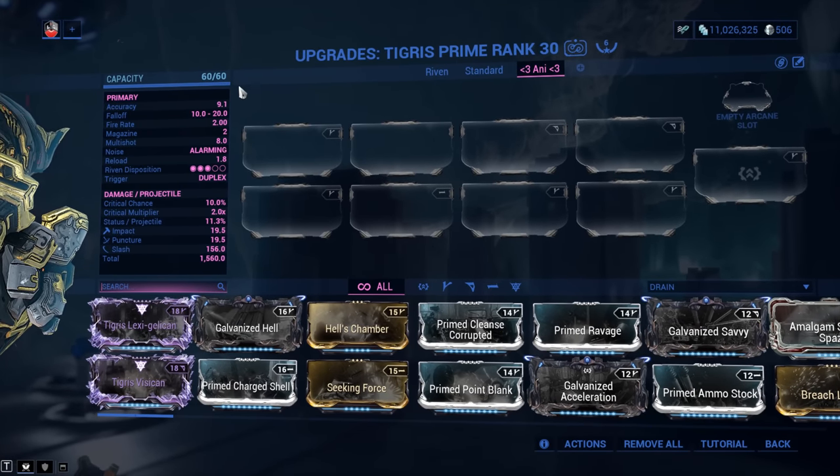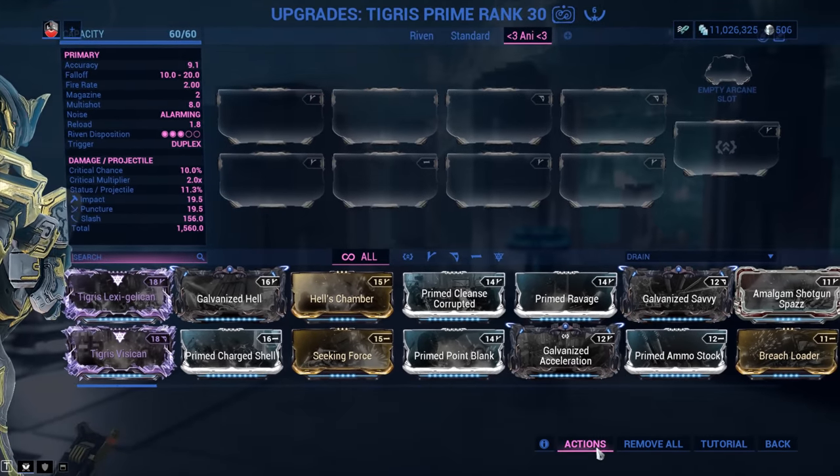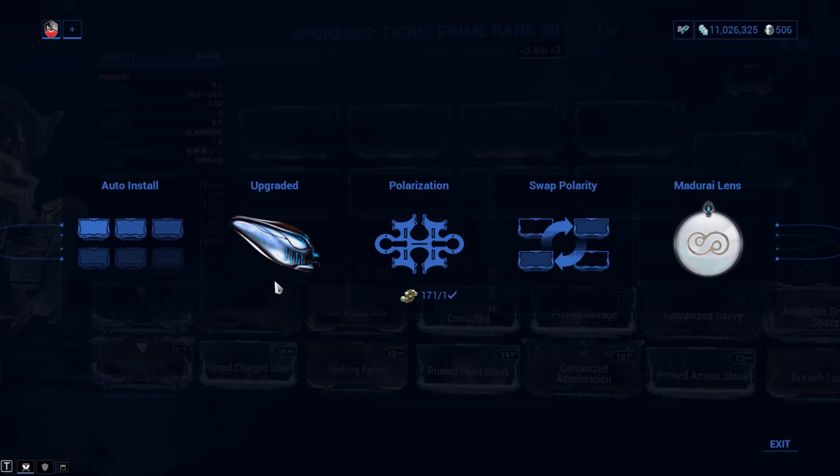Mod capacity is 60 out of 60. If yours comes with a measly 30 out of 30, you jump to actions, plug in that Orokin Catalyst, and double your mod capacity. Is it worth it on the Tigris Prime? It used to be a whole lot more popular than it is right now. It still packs a punch — I guess you're going to have to wait until the end to make a call for yourself.